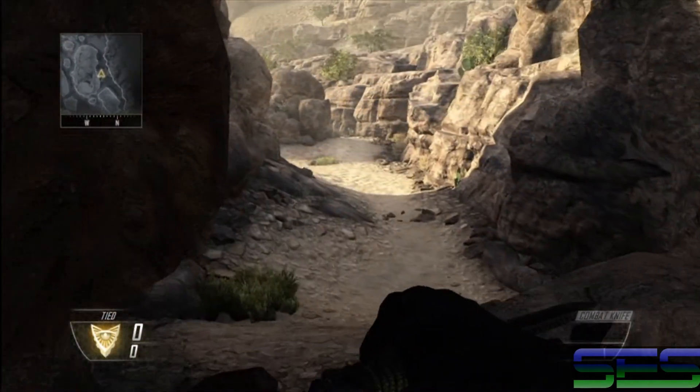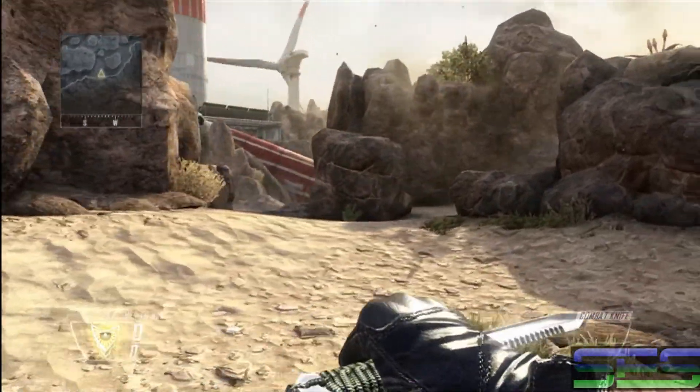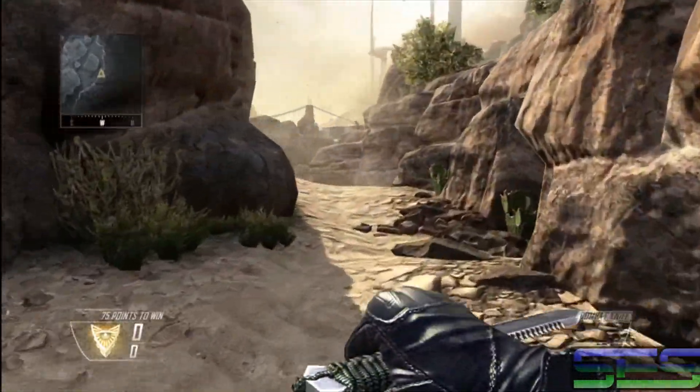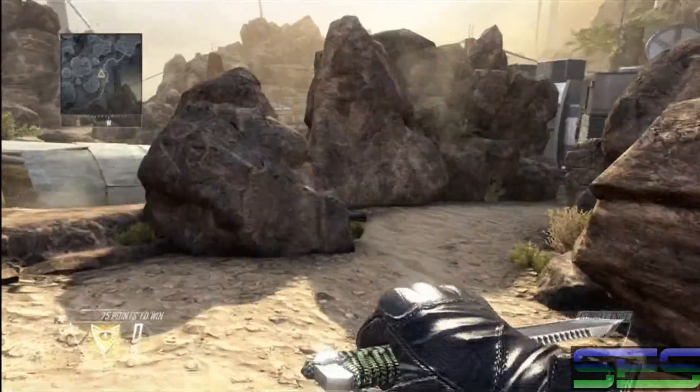This here is your rock tunnel or rock cave — we do use rock tunnel though. And over here you have your rock circle, because it is a circular formation with a bunch of rocks, especially the giant one in the middle, which you can use as cover if you're trying to run through here with a flag.